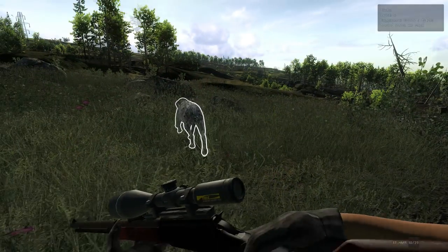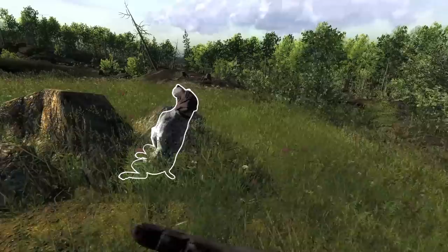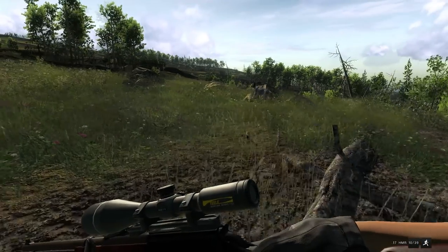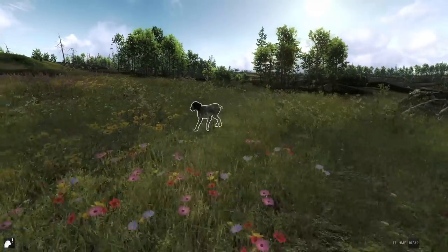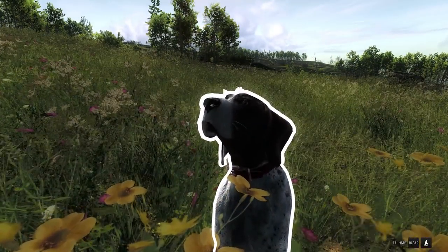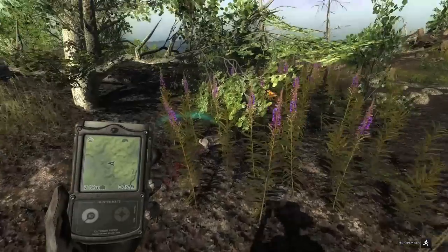We'll give this guy a treat for being a good boy and finding us a rabbit. We'll have him sit — you do have to have a successful command. Now that I know that's a successful command, let's give him a treat — that'll give him a little XP bonus. We'll grab our rabbit and then I want to explain the rest of what happens with these German short-haired pointers.